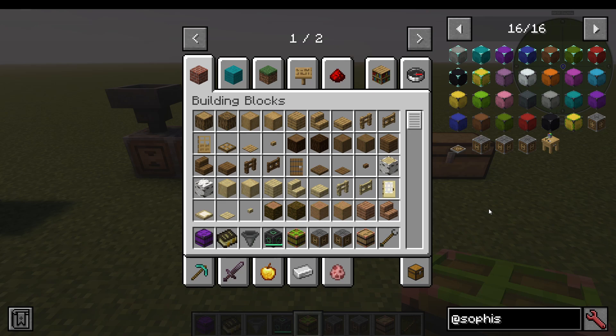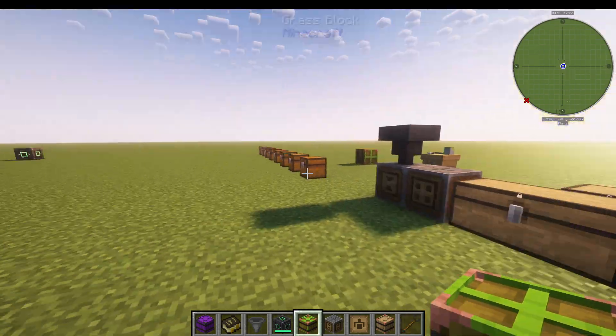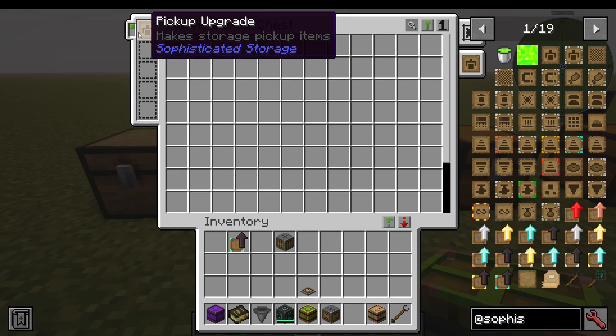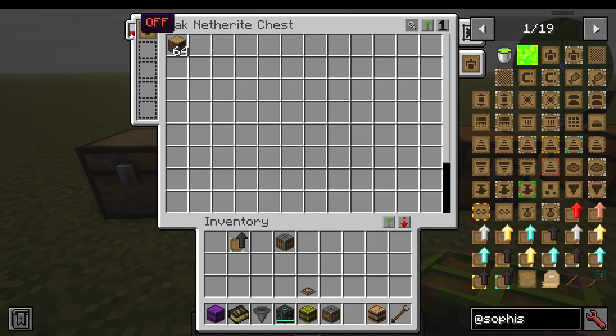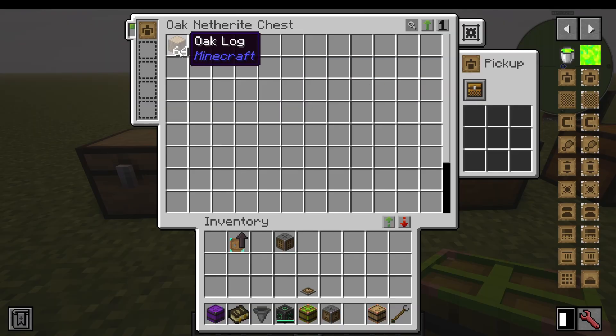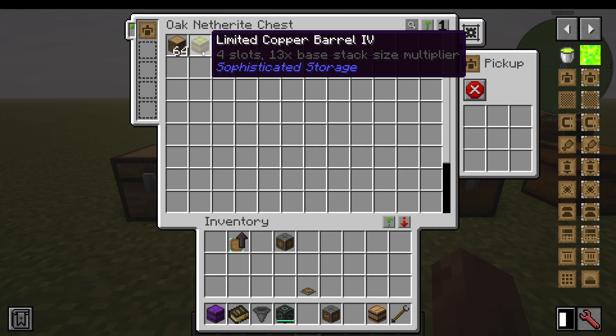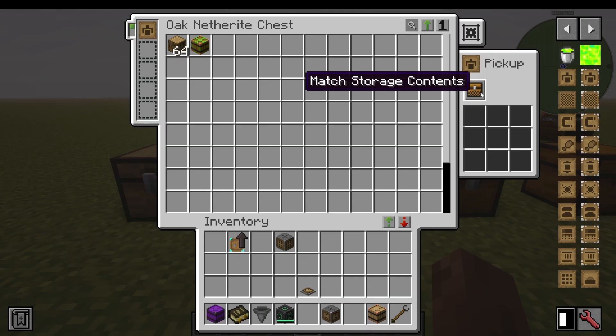The only thing we haven't gone through yet is the upgrades. First, the pickup upgrade — this is going to pick up items that come into contact with the storage block and match the filter. When I add the upgrade in, you can see there's an on/off button to toggle it on or off. The filter has a block/allow mode: on allow, only items listed will be picked up; if allow is set but nothing is listed, it blacklists everything. On block mode, it blocks everything listed; if blank, it allows everything. So with block mode and nothing listed, the barrel suddenly popped in. That's how the pickup upgrade works.